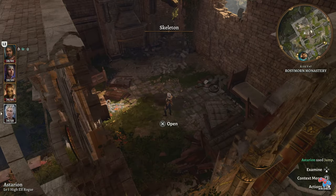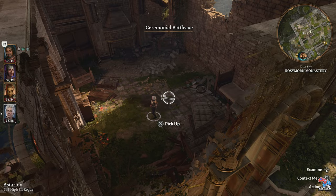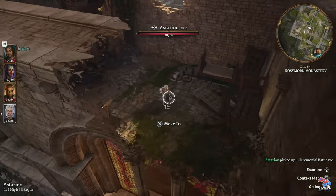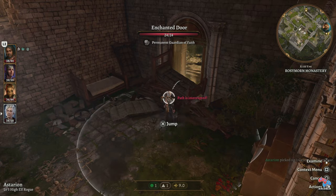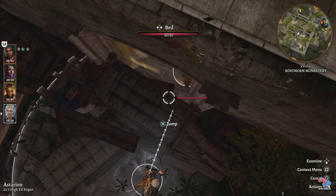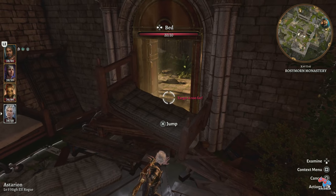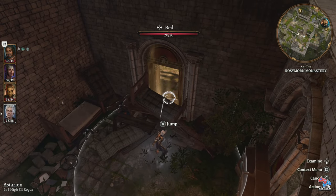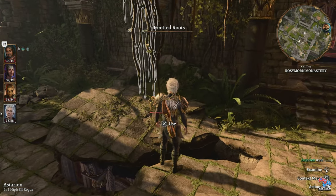Once you come into this zone you're gonna find some enemies here. They're not the most difficult, but once you kill them and defeat them they will disappear, and of course you're gonna see the ceremonial battle axe — that's the first item we're gonna need.